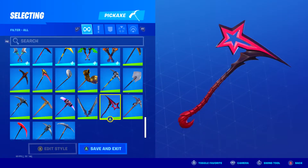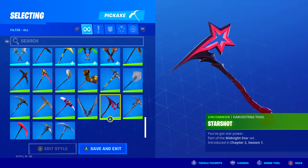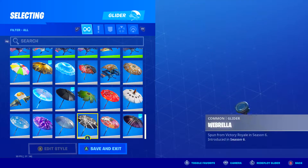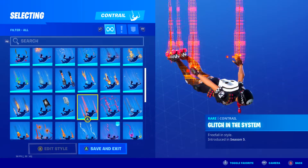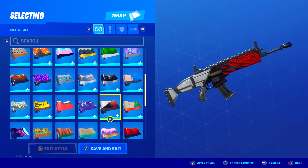Her skin does have some pink on it as well, so I went with the pickaxe Star Shot, introduced in Chapter 2 Season 1 with the Haze skin. If you guys have this pickaxe you can use it, because her skin obviously has some pink and some red parts. For the glider, I chose the Webrella — introduced in Season 6, unlocked by winning a match. For the contrail, I chose Glitch in the System, introduced in Season 5 as part of the Battle Pass.